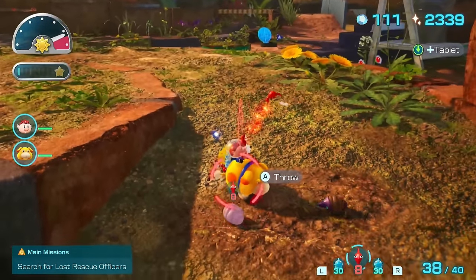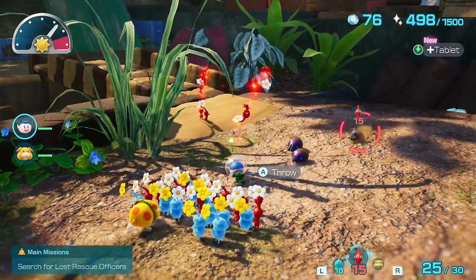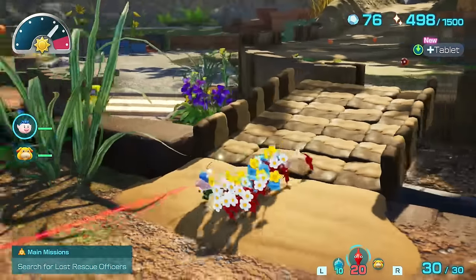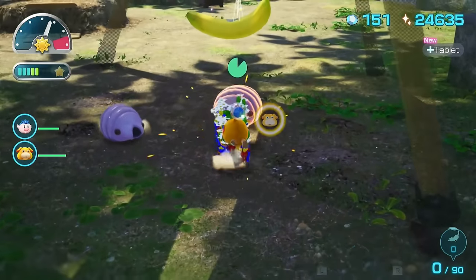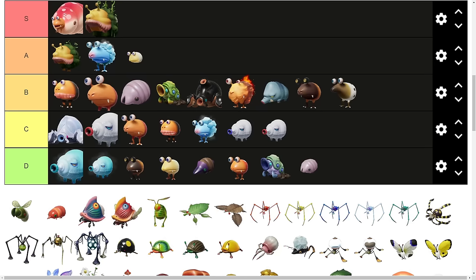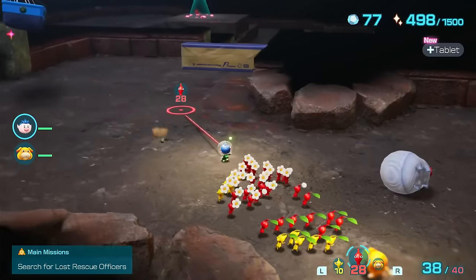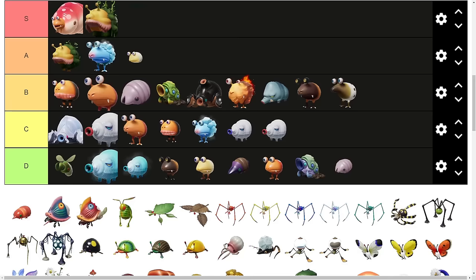The Female Sheargrub doesn't even attack and literally can't kill a Pikmin — D tier. The Male Sheargrub can actually kill some Pikmin, and if it pops out of the ground and catches you off guard, you can lose one. However, with the Autolock feature and the fact that they move quite slowly, these also have to go in D tier. The Mama Sheargrub, on the other hand, is actually kind of dangerous. Rock Pikmin win with no problem, but other Pikmin can get crushed pretty easily. If you're riding Oatchi and it bumps into you, expect to lose Pikmin. B tier.